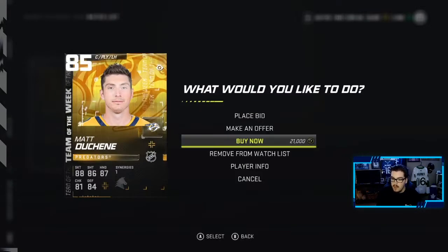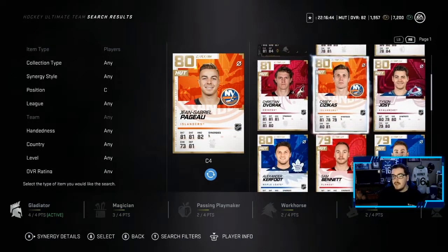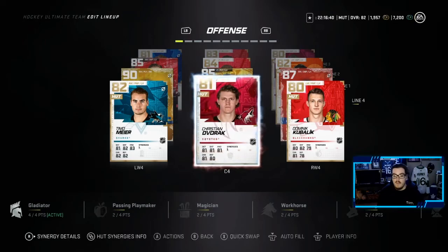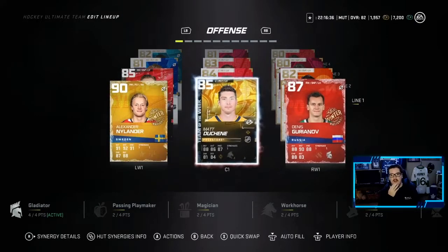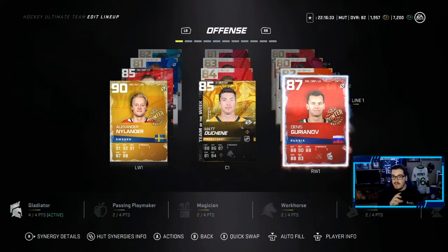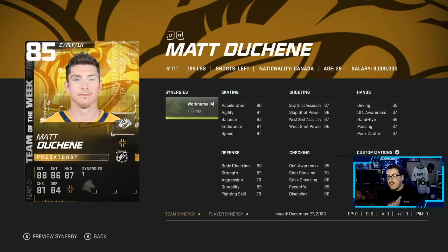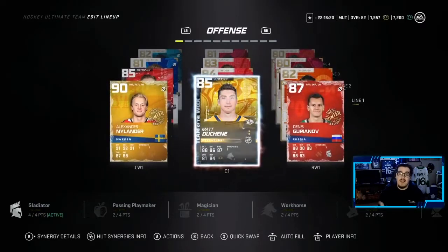Matthew Duchene — welcome to the team! Pageau is getting the boot after one game, he did well. But the new first line: Alex Nylander, Matthew Duchene, and Gurianov looks sweet. Duchene is very fast, decent shot, good stick-checking, great face-offs. Very excited to use him. Time to head into the second and final game of the episode.